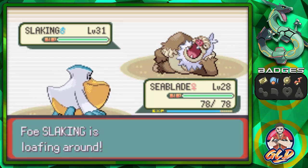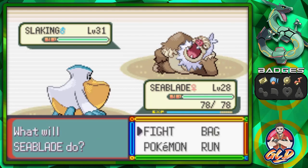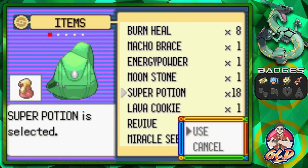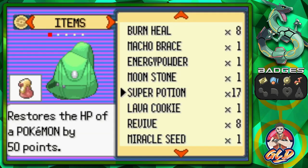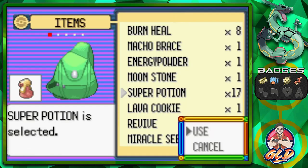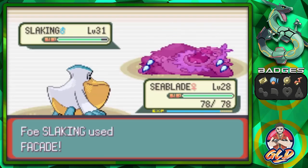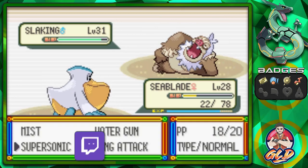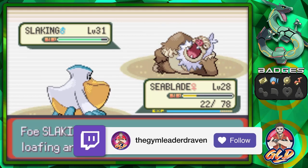Supersonic — it's loafing around. Remember you've got to take advantage of its hurting itself. We're going to heal up our Pokemon. It is using Facade — that attack will hit us hard. So we're going to get one more attack on it, going with a Wing Attack.